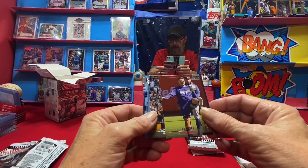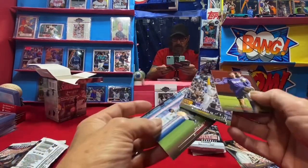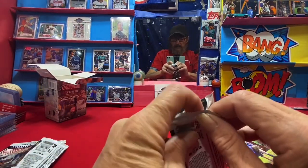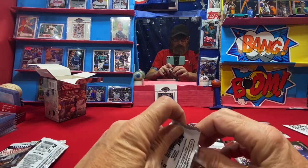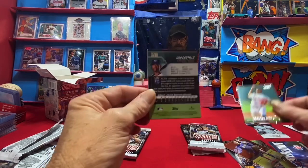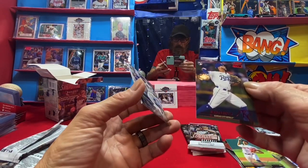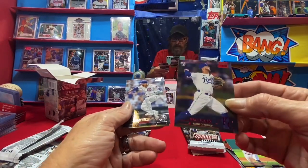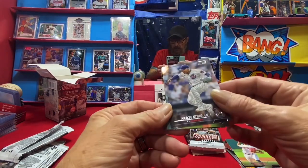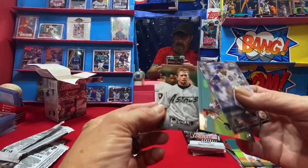Ken Griffey Jr, Julio Urias, Fernando Tatis Jr, and Mookie Betts. No color yet — kind of odd, usually you get at least one in every other pack. Dristan McKenzie. Ooh, Iban Stillo — that's a pretty card, the red shows out good on that, talking about color. Marcus Strowman. Reed Detmers rookie and Jeff Bagwell.